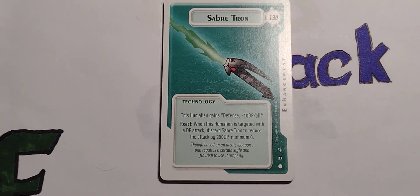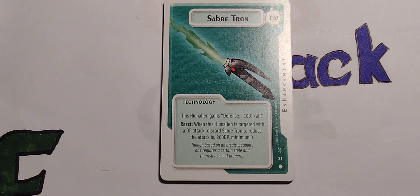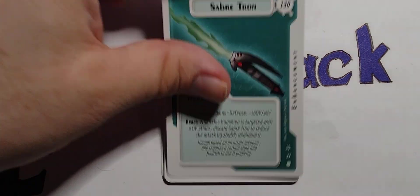Starting off with Sabertron. I think I saw them in concert once. I think 130 is the EP cost, because there are two ways to win: either get 500 energy points (EP), or all your characters become super beings. This is technology — 'Enhancement technology: this Humalien gains defense minus 10 DP all. React: when this Humalien is targeted with a DP attack, discard Sabertron to reduce that attack by 200 DP, to a minimum of zero.' That's as you do.